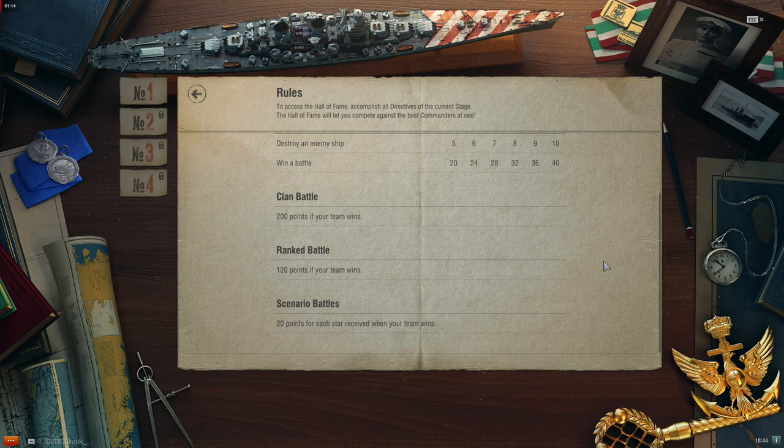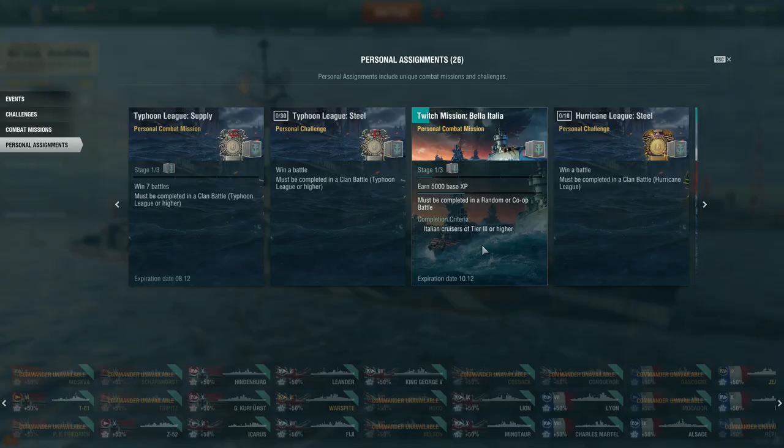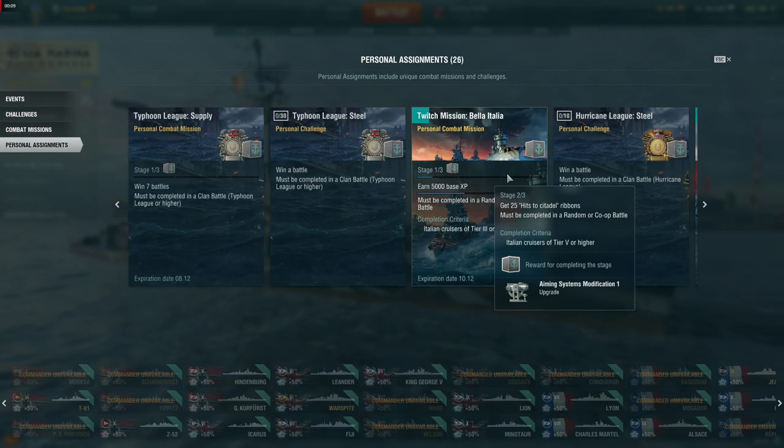Another way to earn Resolute and Rapid containers is to unlock the Bella Italia Twitch mission by watching World of Warships streams on Twitch. This 3-part mission allows you to earn 4 Regia Marina consumable camouflage, 1 Aiming System Mod 1 upgrade module, 4 Battle Hardened consumable camouflage, and most importantly 2 additional Resolute and Rapid containers.